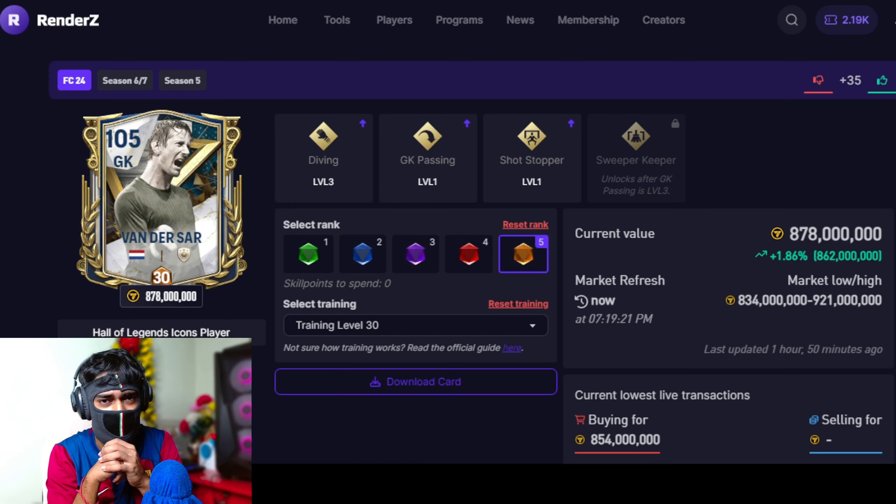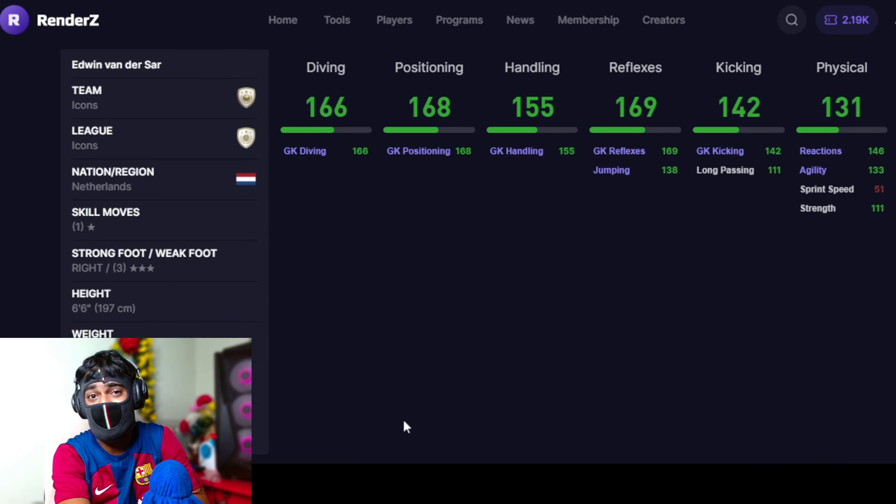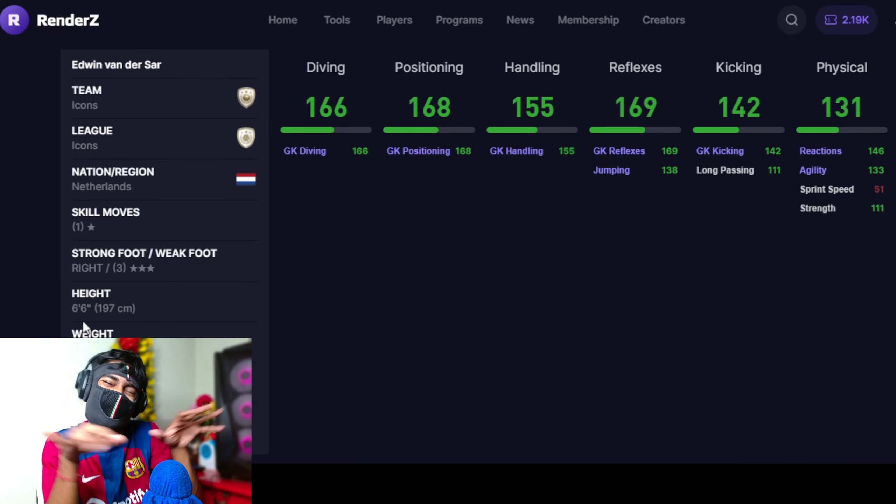And the best goalkeeper in FC Mobile as of now is none other than Van Dijk — he is better because he is 6 foot 6 inches of height. There is no justification to that; his gameplay is just better. But look, if you have Donnarumma or Van Dijk, those guys are gonna save your goals. Just like Will Smith saved his marriage.